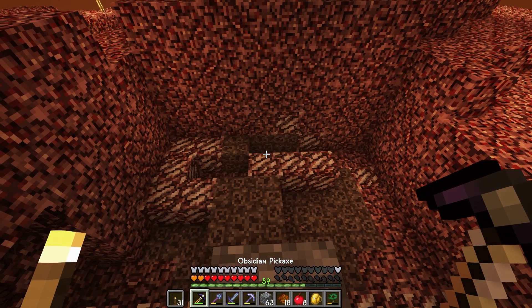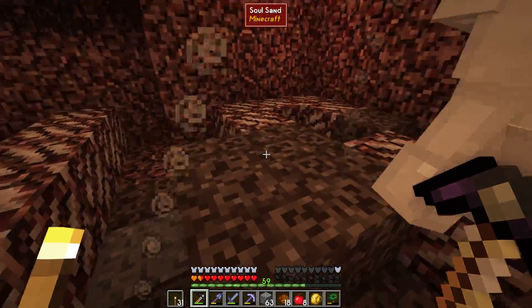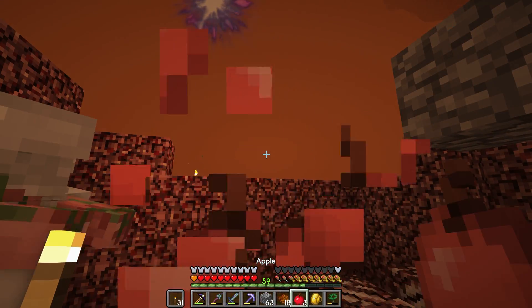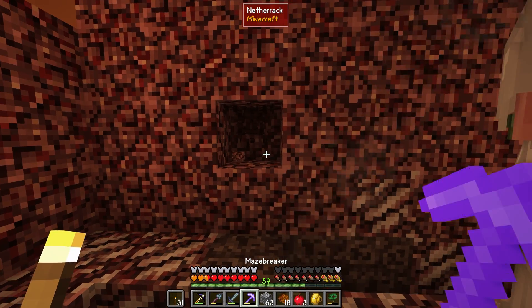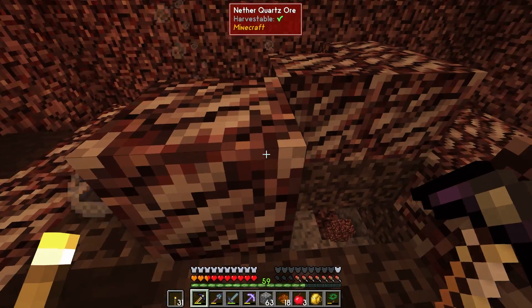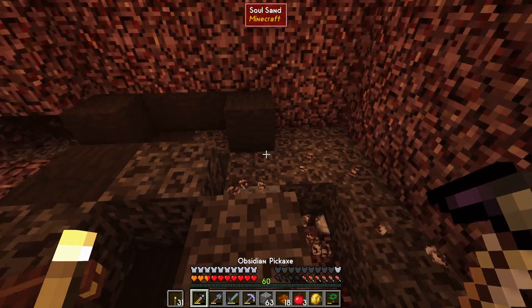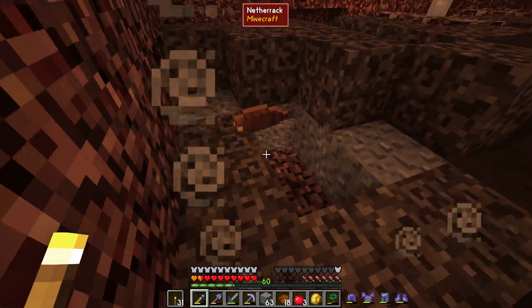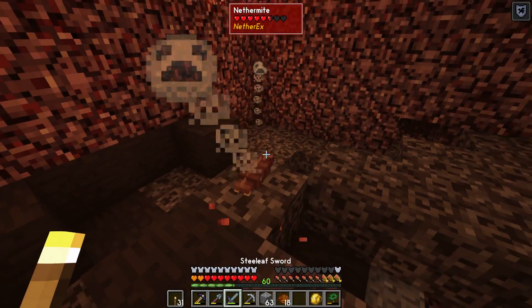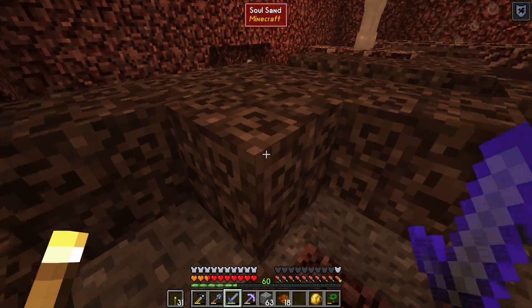I need a block to stand on just in case I accidentally mine the wrong area. Oh, and we're hungry - that's where the gluttony charm is really going to come in handy. This works perfectly because now we can ore excavate all of this quartz. Oh - a nether mite! Get out of here nether mite. Wow, that's actually quite powerful.